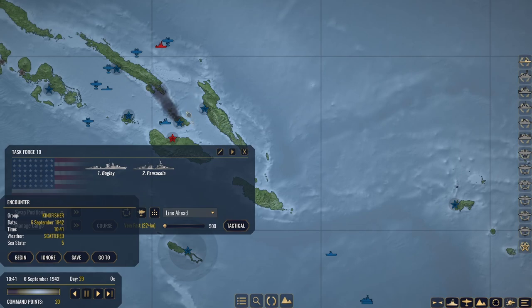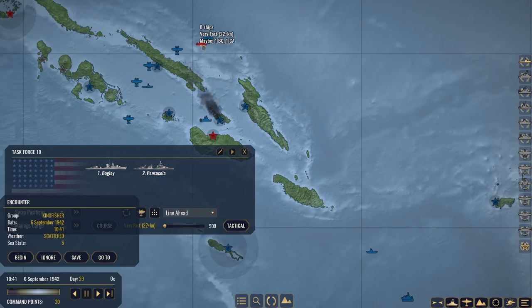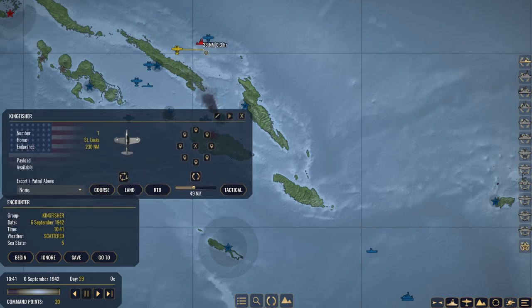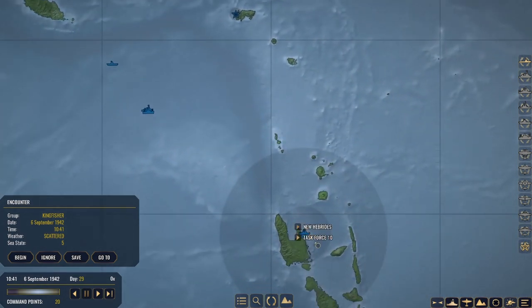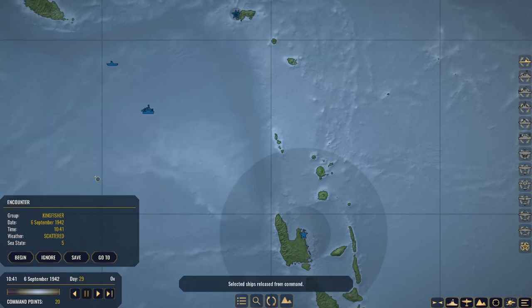Our Kingfisher scout plane has discovered a new group, probably heading our way - eight ships strong. We'll change course just to keep an eye on them. We're not going to go into tactical view just to check it out since there's no point. Task Force 10 has arrived back at base - let's go ahead and release these two for repair.